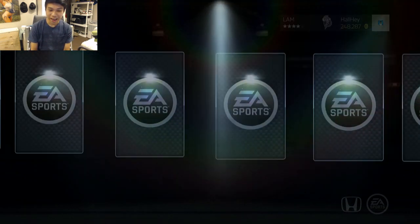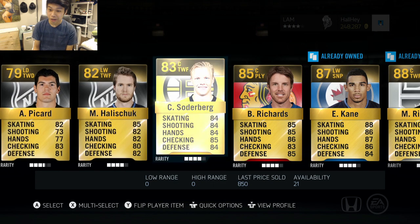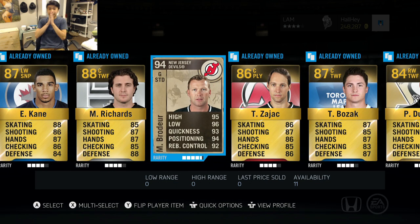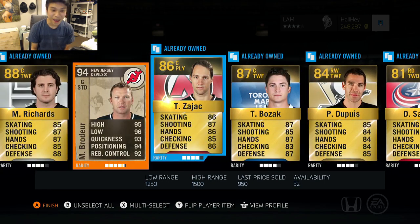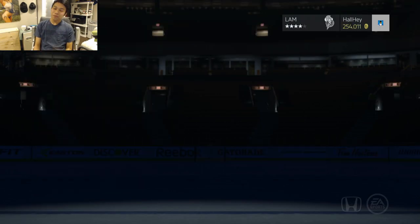The next pack — I see an 87 and we got a banner. Oh my god, yes — holy shit, no way! I just pulled Martin Brodeur, that just came out! That is such a good pack. I'm gonna send him right to the collection right now. Anything else in the pack? No, but that is still an amazing pack — Martin Brodeur!